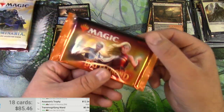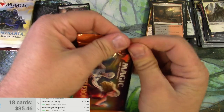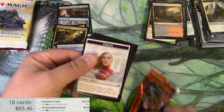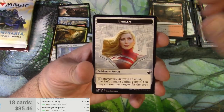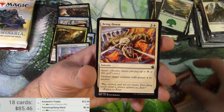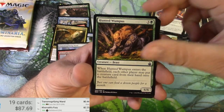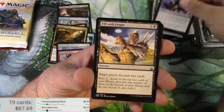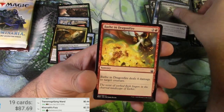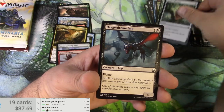Okay, Battle Bond up next. Got a Rowan emblem, Core Vast Fury — $2.23. Wumpus. Cards are a lot slicker than the last couple sets that I went through.